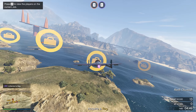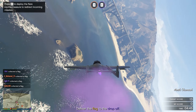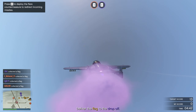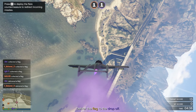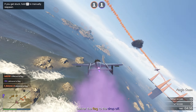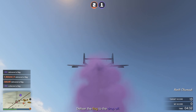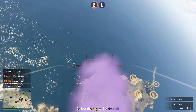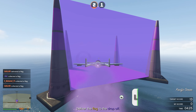Now once there are enough players, go ahead and start the game up. Everyone is going to be in a plane and it's going to be divided into two teams, or three or four teams at the most. For this specific footage, we only had two teams: purple and the orange team.